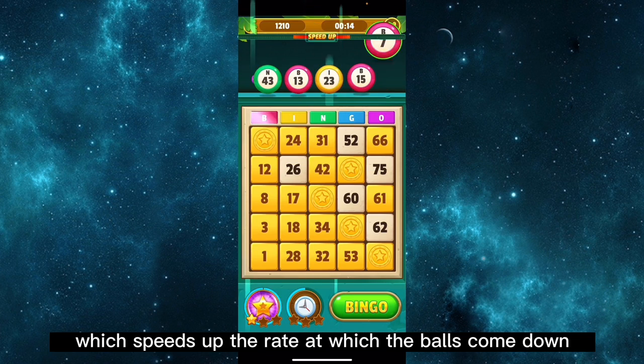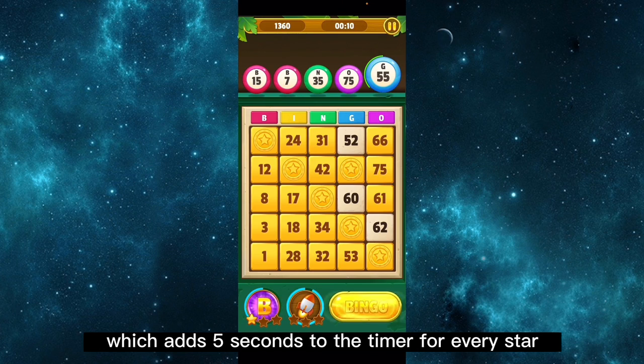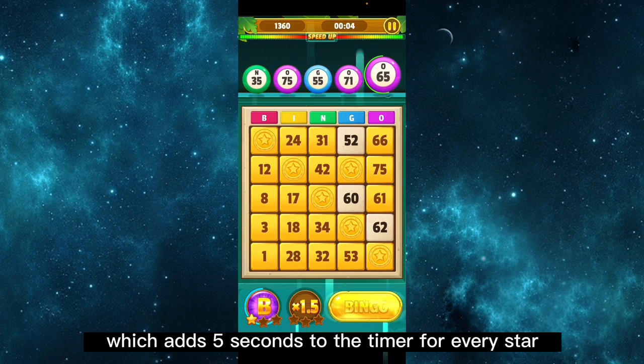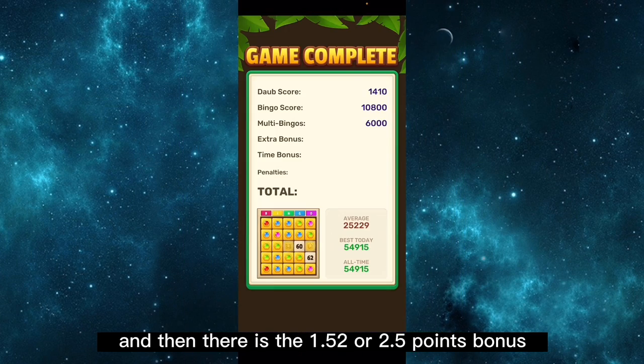There's the bomb, which speeds up the rate at which the balls come down. There's the clock, which adds five seconds to the timer for every star. And then there is the 1.5, 2, or 2.5 points bonus.